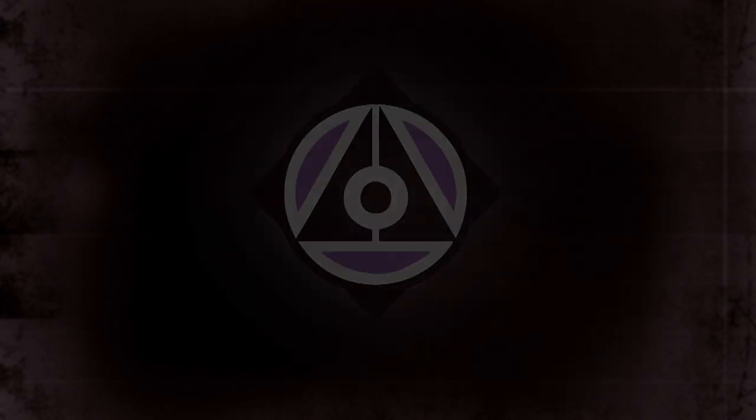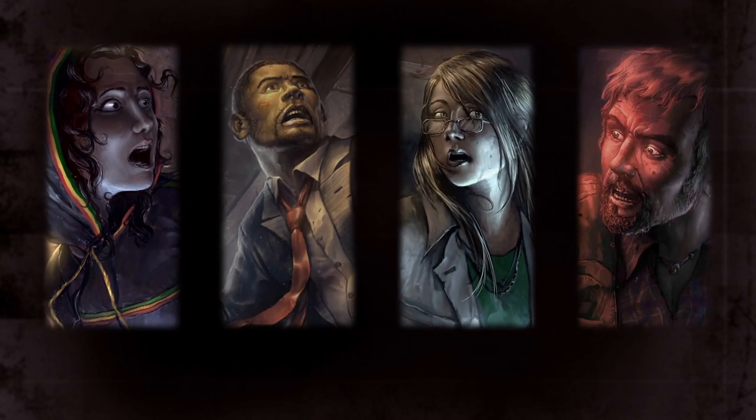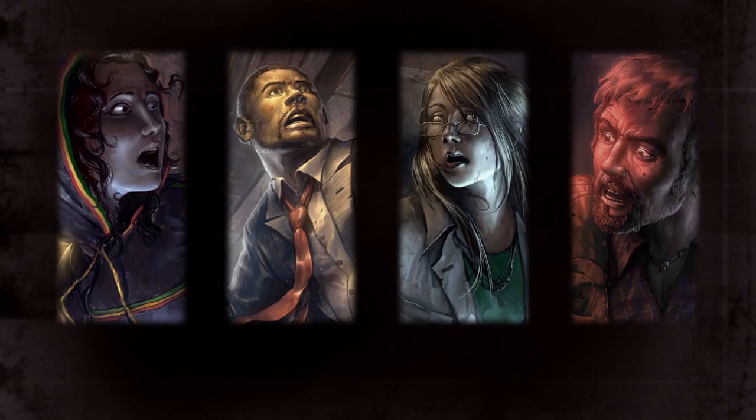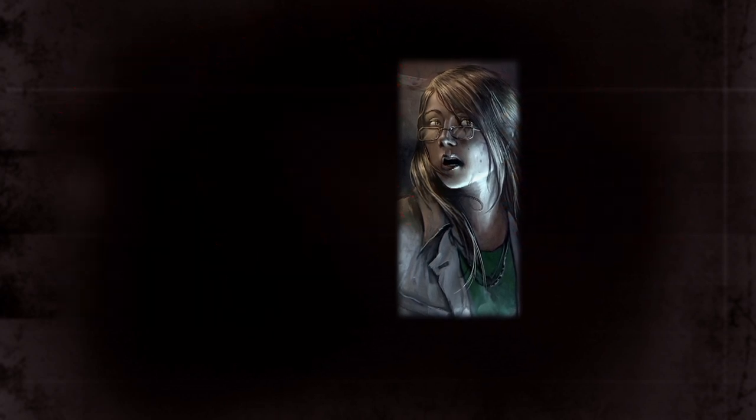Escaping Level 7 is no simple task. You will be forced to manage your ever-increasing fear as you battle humans, aliens, and even the Subterra Bravo facility itself. It's up to you to decide if you will work together with your fellow escapees to overcome these challenges, or simply use them as sacrificial pawns to ensure your own survival. Welcome to a new level of fear.